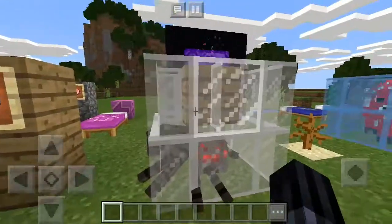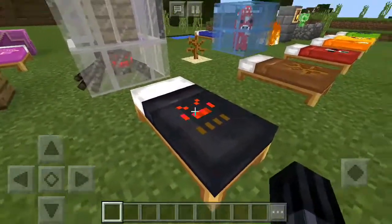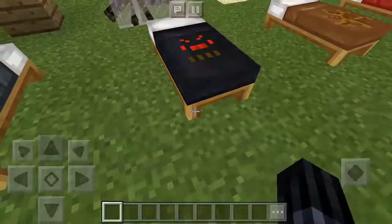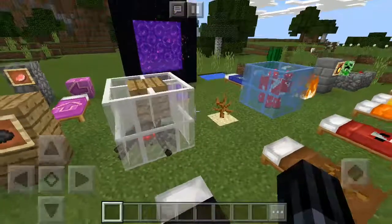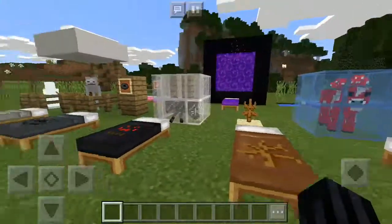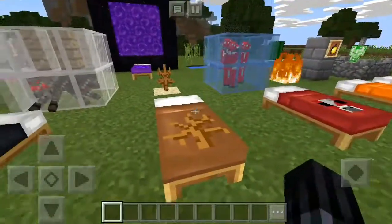We have the spider bed. As you can see it's already gonna get crushed right here, and we've already crushed one as a demonstration. It has kind of like these brown rectangles — I think those are its legs for some reason. It does look pretty cool; you're gonna need to smash a spider for that.